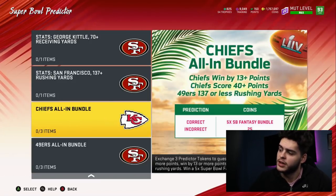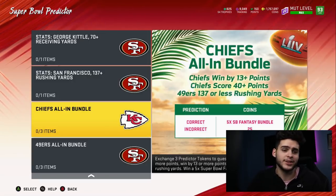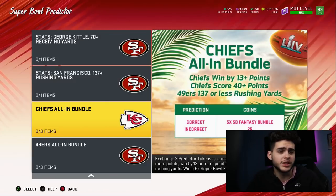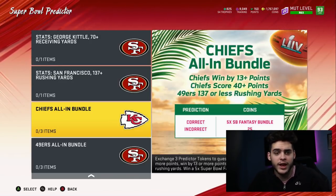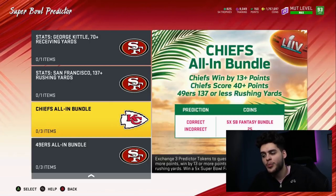Think about the Chiefs winning by 13 points — there's a chance. The Chiefs are a high-scoring offense; Chiefs score 40-plus points — is it risky? Yes, but have we seen the Chiefs score 40-plus points? Yes. For the 49ers all-in: 137 or less rushing yards allowed is possible. They held Derrick Henry to a low number last week. Their defense did really well. I think it's all possible.